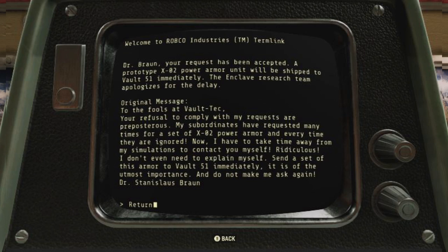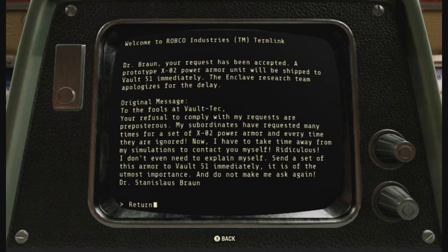The original message reads: 'To the fools at Vault-Tec — your refusal to comply with my requests is preposterous. My subordinates have requested a set of XO2 Power Armor many times and have been ignored every time. I have to take time away from my simulations to contact you myself. Ridiculous. Send a set of this armor to Vault 51 immediately — it is of the utmost importance. Do not make me ask again. Dr. Stanislaus Braun.' So there will be a set of XO2 Power Armor somewhere here in Vault 51.